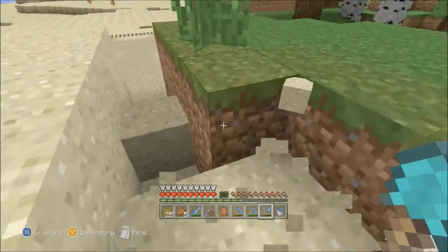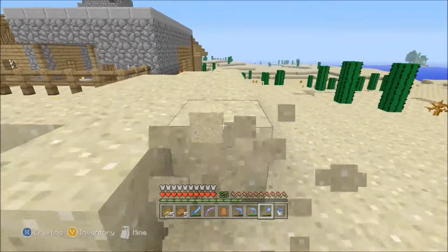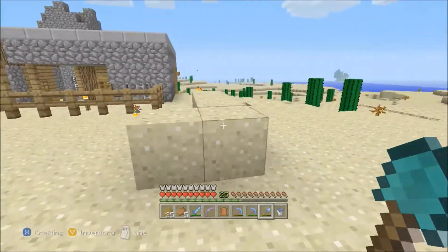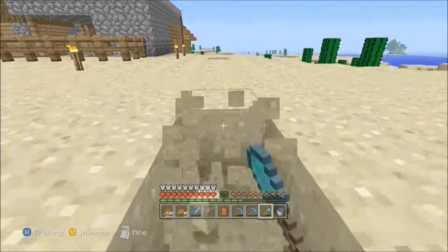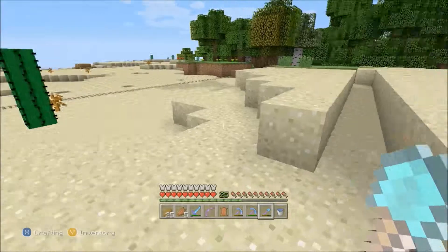I just saw today that 4J's announced they're going to have Title Update 15 already. I think it's already gone to Microsoft. I looked on Twitter earlier and, as I understand, they've already sent it in. There are a couple of things they're going to fix. One is that in TU14 there are no wolves spawning — or very rare wolf spawns — and there are no chickens spawning.